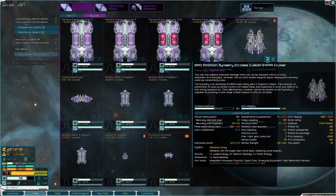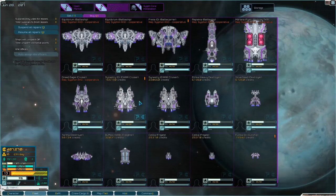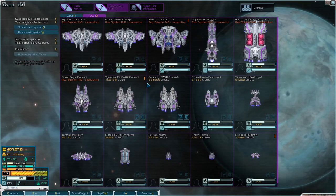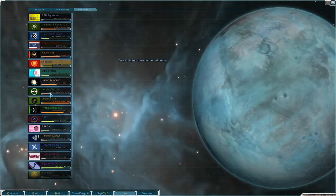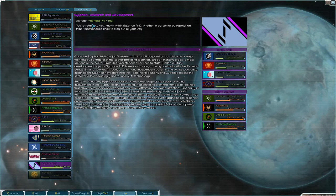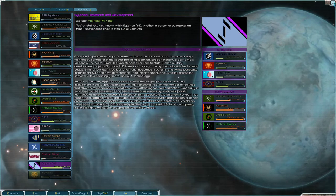Well, I would get you if you didn't have all that damage — large energy. So if Sulfon R&D military requires cooperative, what is my relationship with Sulfon R&D? 74 — friendly. We need to get to 75 to be cooperative.